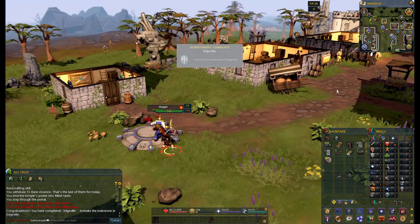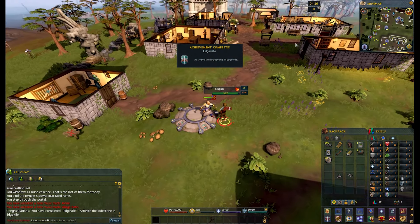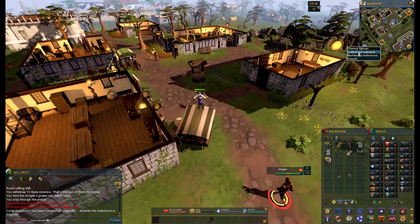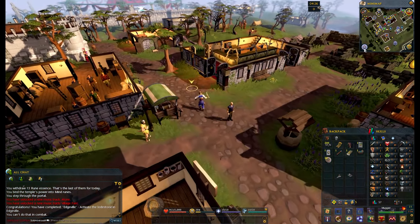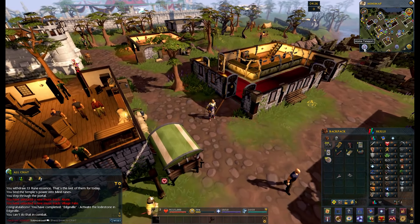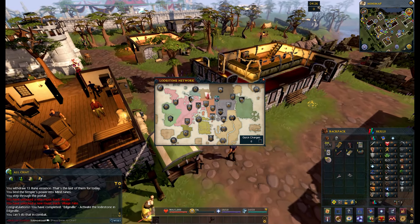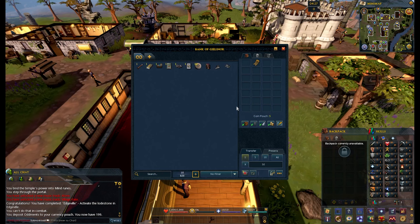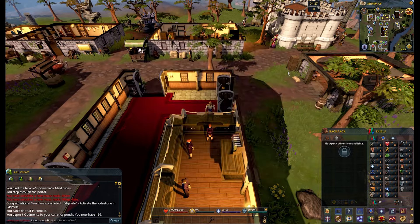Welcome to Edgeville, the land of the Muggers. We're low level here so we should probably get away from this Mugger before he beats us to death. This is Edgeville — it's part of the Loadstone network, so we can teleport here and we can also teleport to Burthorpe now. We can teleport here for free at any time with no cooldown, which is quite nice. This is the bank — this is where we store all of our stuff. Our bank currently holds 820 items, so I'm just going to chuck it in there. Everyone's bank in this game is an absolute mess at least 80% of the time.